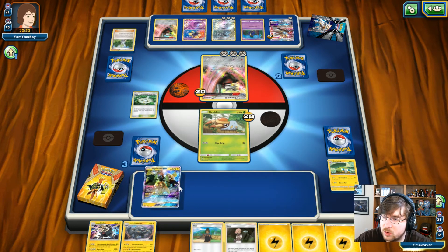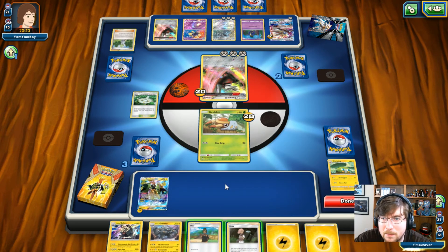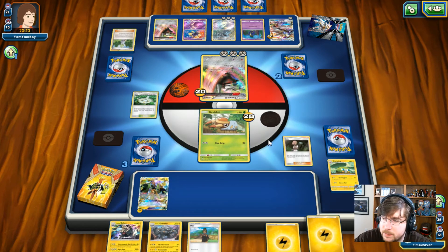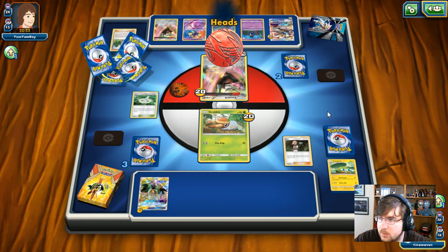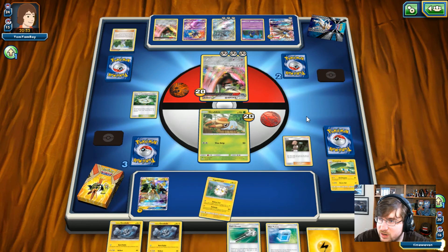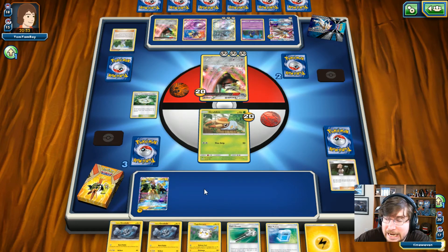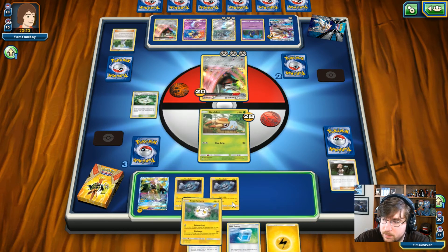I'm actually going to play my Tapu Koko safely in the back. I have to play it because there's not much else I can do. I'm going to Acerola — I don't really need the cards in my hand, and he can get more utility as well. I'm going to draw a 6, which is great. I'm going to get a ton of basics that I really don't need. My opponent just needs to shut off my Koko and that will be this matchup.